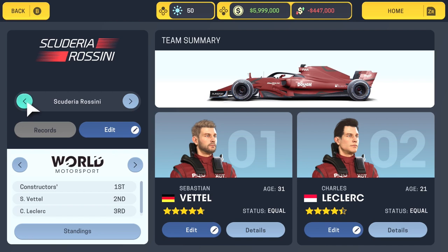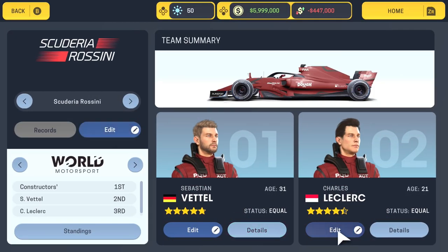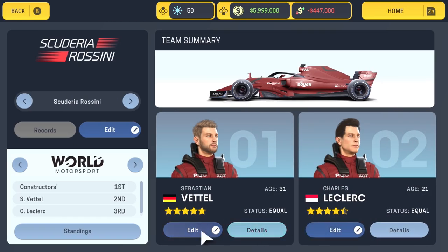We'll start at the top: Scuderia Rossini, who are obviously Ferrari. I'll go into each team's edit — if you want to edit the teams yourself you can just pause the video and match what I've done. I've tried to get it as close as I can; some of the car designs and liveries and colours aren't exactly spot on but it gives you a decent representation. So here's Ferrari — livery design one, primary, secondary, tertiary are all those dark red colours with a black trim. Then Vettel and Leclerc — for some reason Leclerc is coming up as Monaco, not Polish. He is French but obviously born in Monaco.